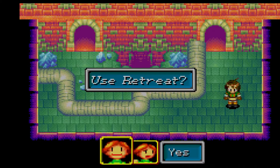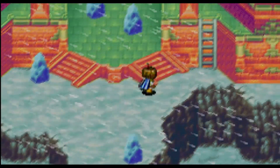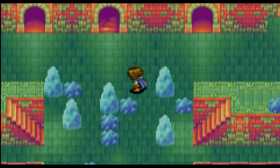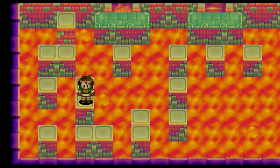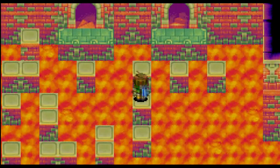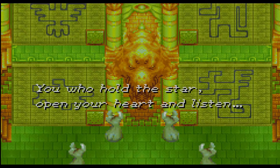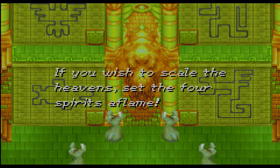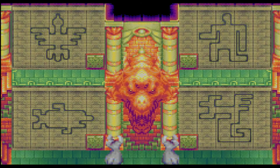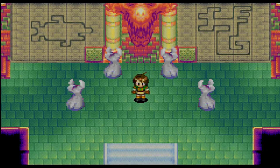Let's use Retreat to head back to the entrance. As we saw before, the ice is now gone and the place is surrounded by lava. 'You who hold the star, open your heart and listen. If you wish to scale the heavens, set the four spirits aflame!' It would seem that we have a bit more of the lighthouse to explore, but I think we will leave that for later.